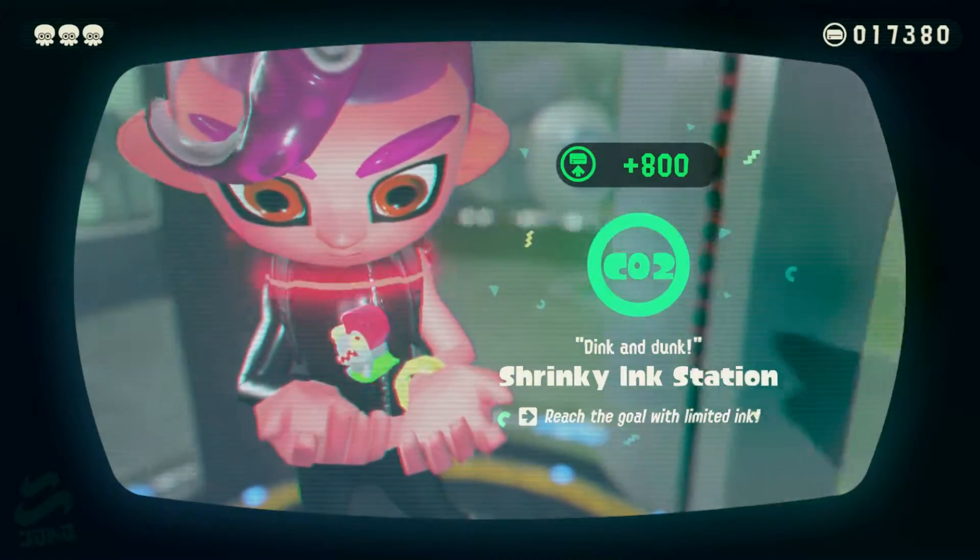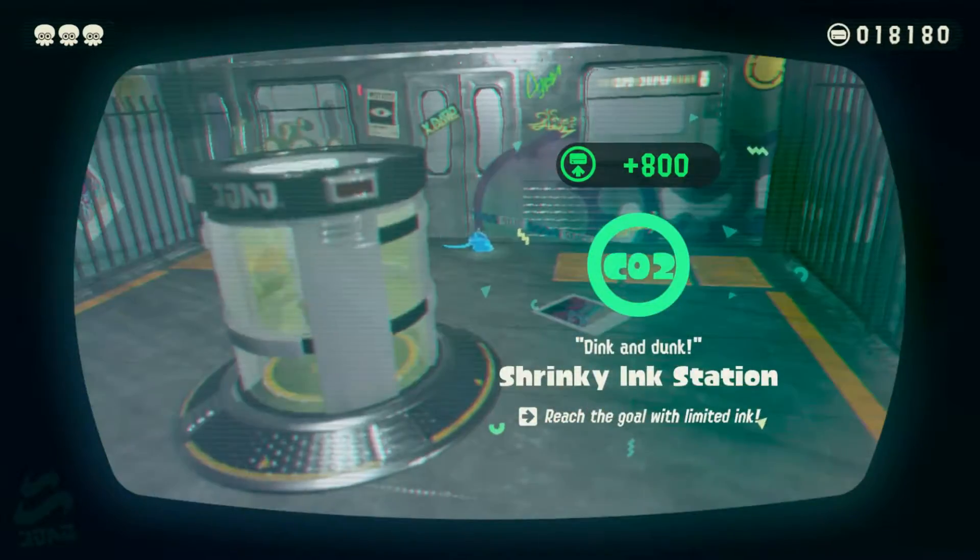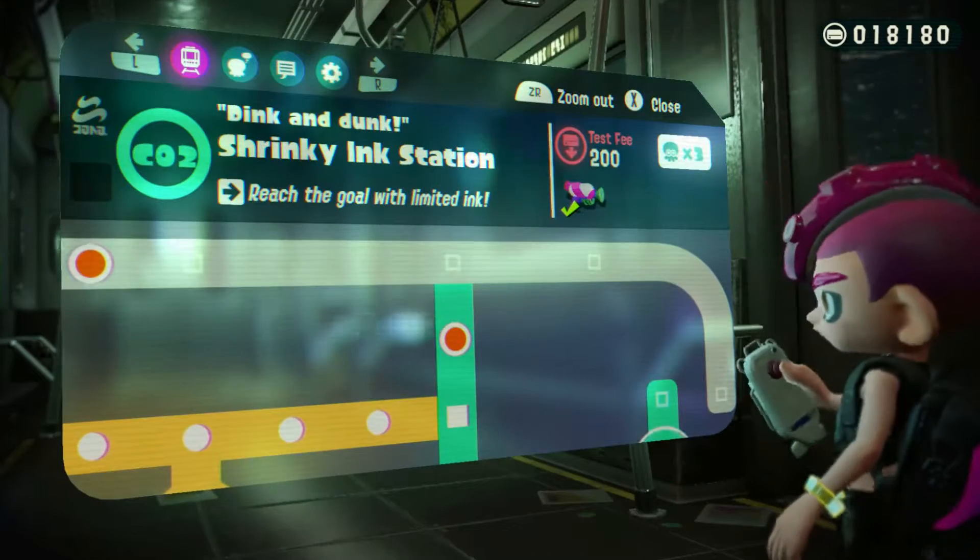That's a good short stage. Looks like C-Line is Salmonids, because I got a Chumbo from that.